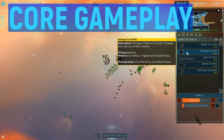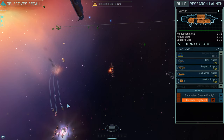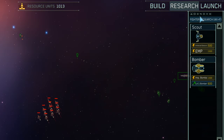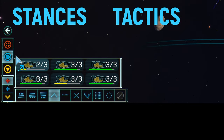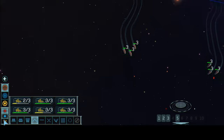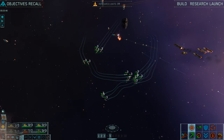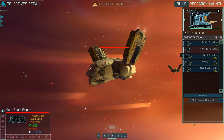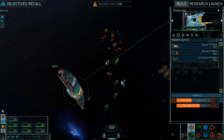This is where the core gameplay is at: learning the intricate balance of ship-against-ship combat, made even more complicated by upgrades from research trees as well as the use of different stances, tactics and formations. These last three alone require a whole separate video which I will work on next. Until then let's cover the use of the beloved salvage corvettes and their far less liked big brothers, the marine and infiltrator frigates.